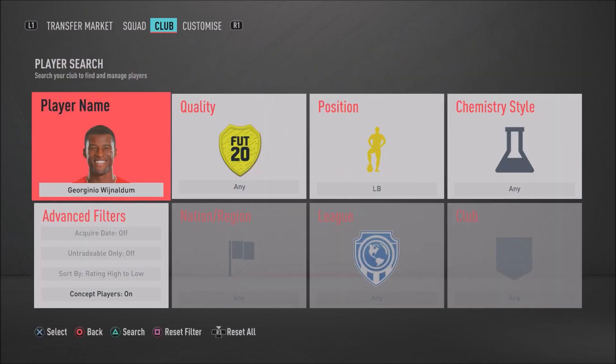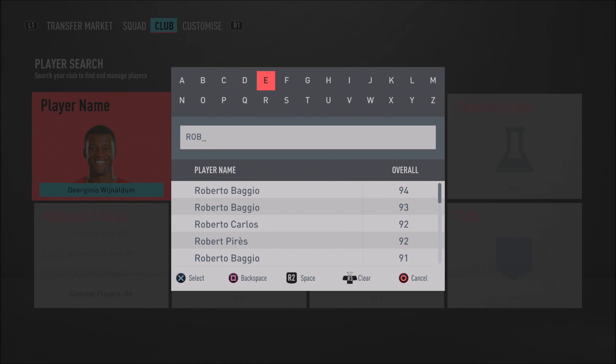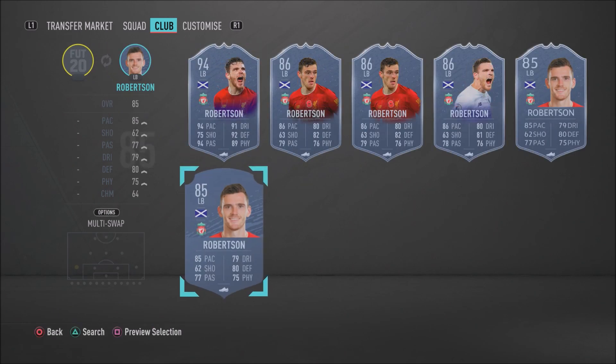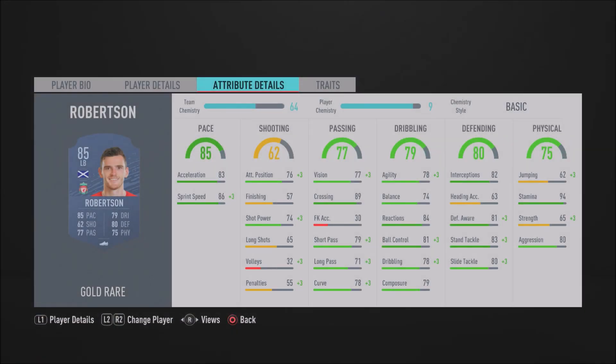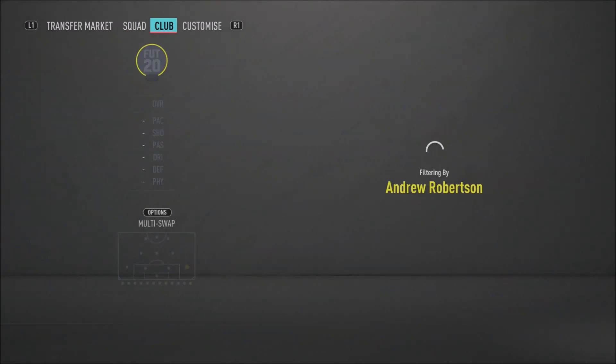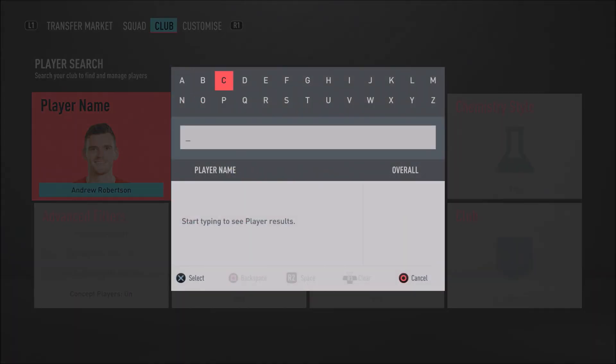At left back we have Andrew Robertson — one of the best Premier League fullbacks in this game. He's pacey and defensively solid with 93 acceleration, 86 sprint speed, 83 standing tackle, 80 slide tackle, 81 defensive awareness, and 94 stamina. That stamina is really helpful for coping with opponents who bring on super subs late in the game.